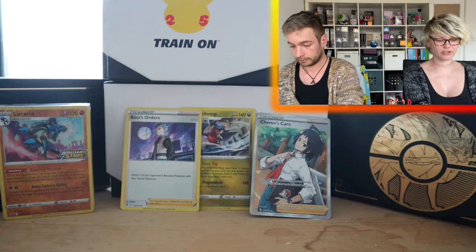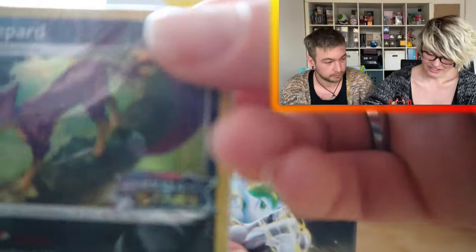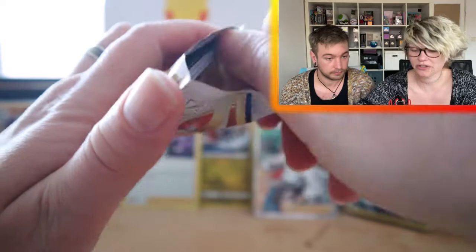I'll just open up mine now — I got another Build and Battle Kit of course. There is another poster and I got a Lucario promo. I think we got these two already, but that's okay — maybe we can trade with someone who got the other ones. Four packs as well. I will start off with a Charizard pack because you never know — still trying to prove our theory wrong. I haven't been able to yet — I've never pulled a Charizard from a Charizard pack. I believe that's still true.